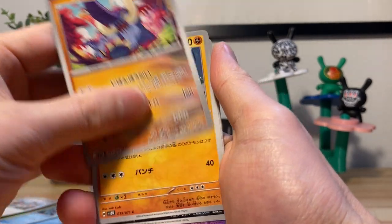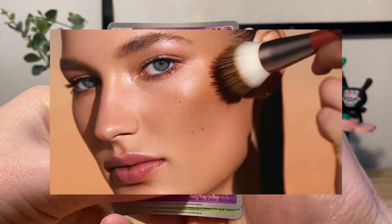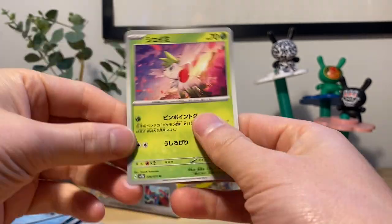We got wild maniac, little tiny ghost baby, Minccino, Bronzor, Shaman on the end. All right, next.